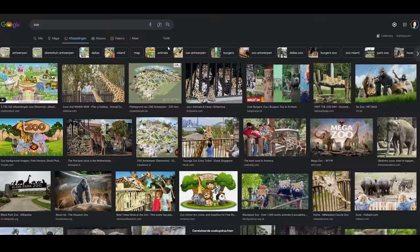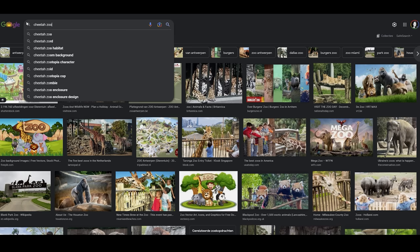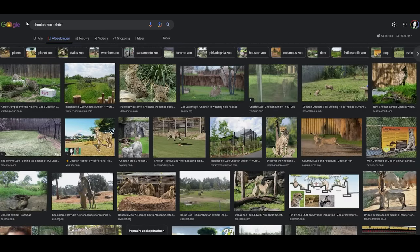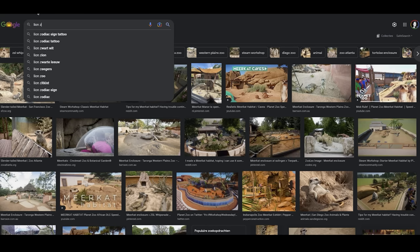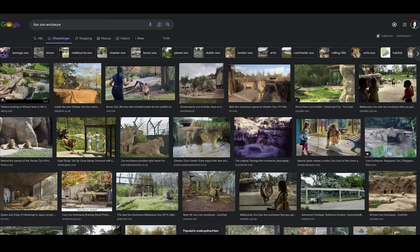At number one: Google Images. This is the first place I go when I need inspiration. Just type in things like "[animal name] zoo exhibit," "[animal name] zoo habitat," or "[animal name] zoo enclosure" and you're guaranteed to find lots of pictures of real habitats. I can get inspired by just a simple fence, the way a habitat is sunken into the ground, how water is laid out, a waterfall, how a shelter looks, a simple bridge, or a simple wall — there are plenty of small things on Google that can give you tons of inspiration.